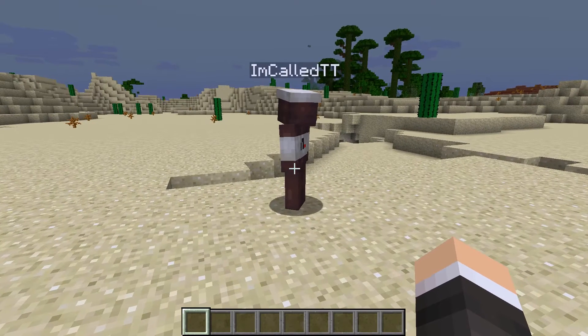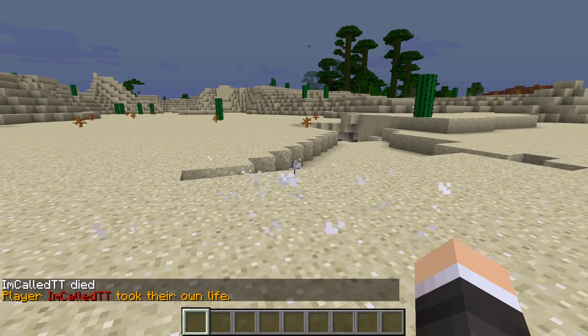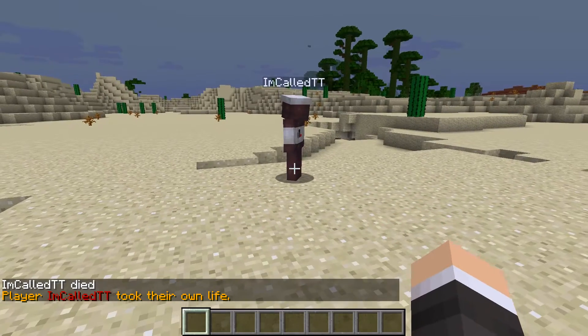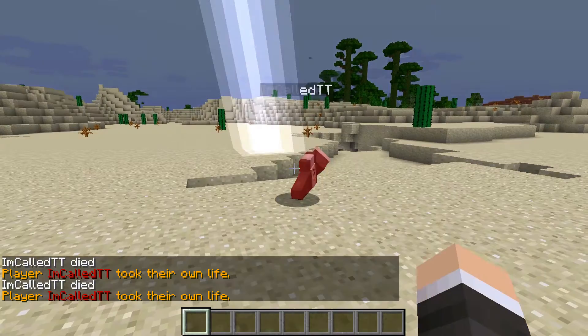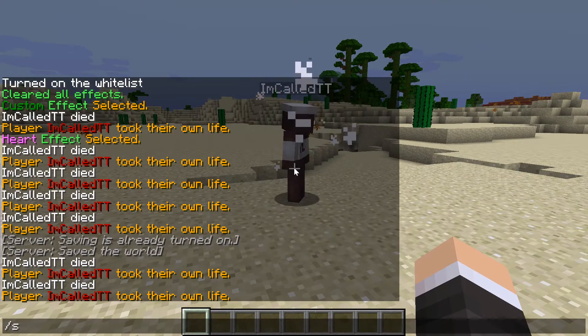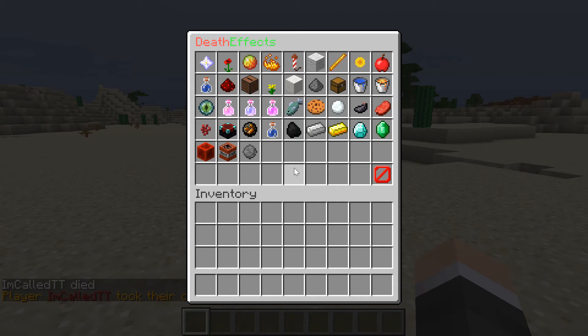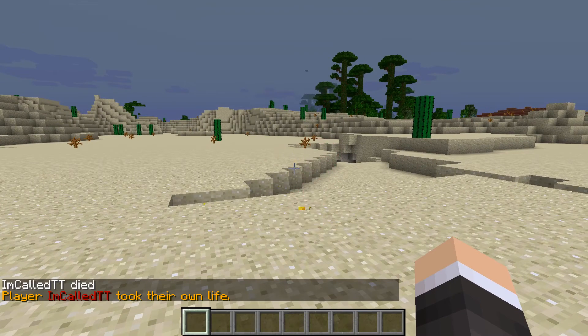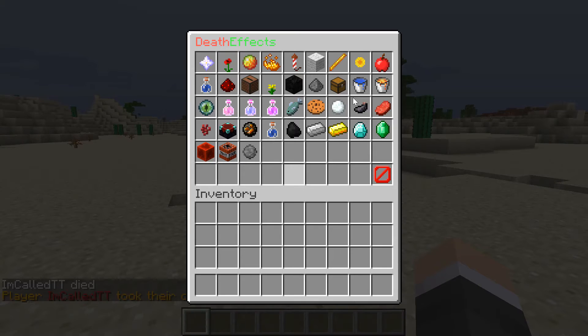Let's see the cloud effect — alright, nice. How about the lightning effect now? Okay, even a little bit of thunder there, I like it. Oh, I almost did slash suicide to trigger it. But how about the coin effect now? It even gives you a nice little custom sound there, I like that one.